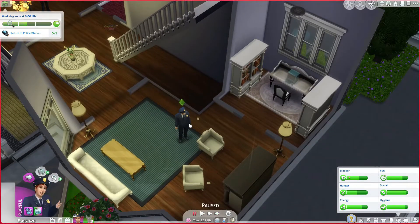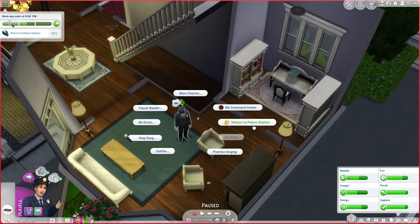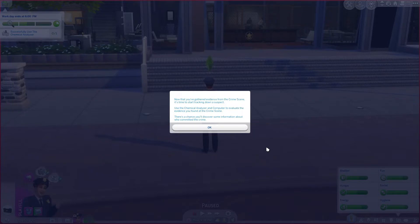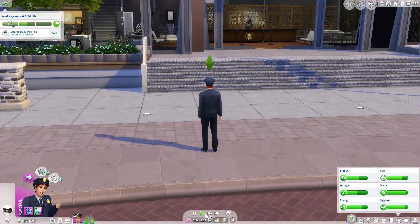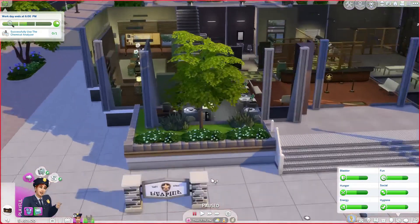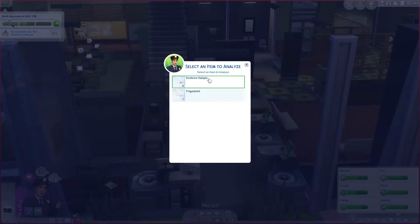Let's return to the station. If I click on my scene there's 'return to police station,' so let's do that. Now that we've gathered evidence from the crime scene, it's time to start tracking down a suspect — use the chemical analyzer and computer to evaluate the evidence. There's a chance we'll discover information about who committed the crime. Let's use the chemical analyzer: analyze evidence sample.